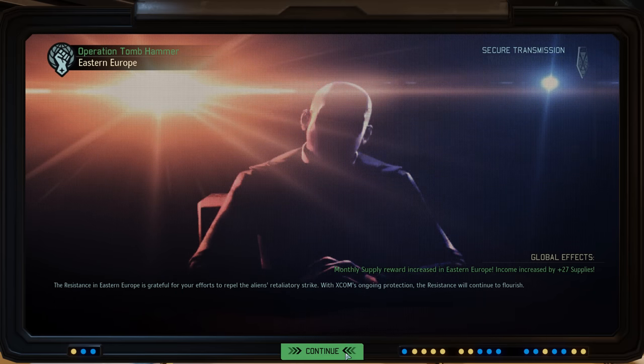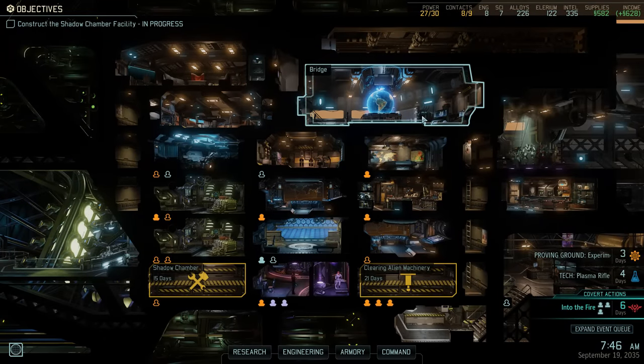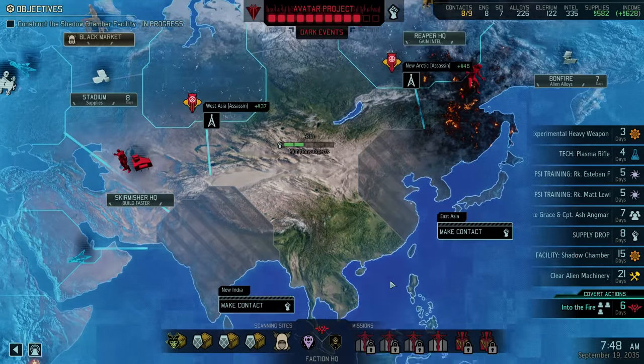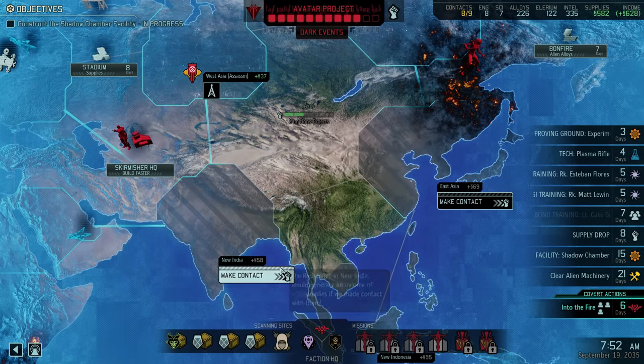The council is very happy with our performance. Let's continue scanning for a little while longer — we have a few interesting things on the horizon. Our rumor shows eight days for some intel — nothing we'll take just yet. Instead, now that we have the capacity, let's make contact with New India. The Asian continent bonus will allow us to complete experimental ammo projects instantly, which is very much desirable.